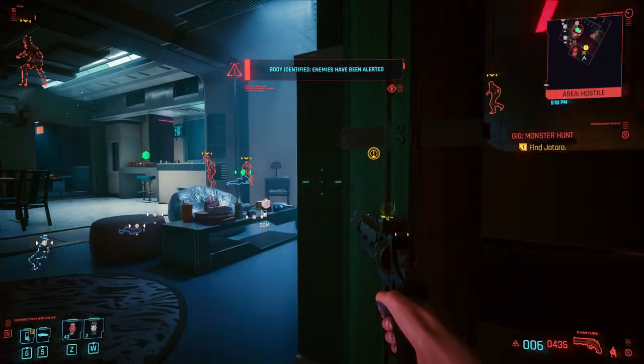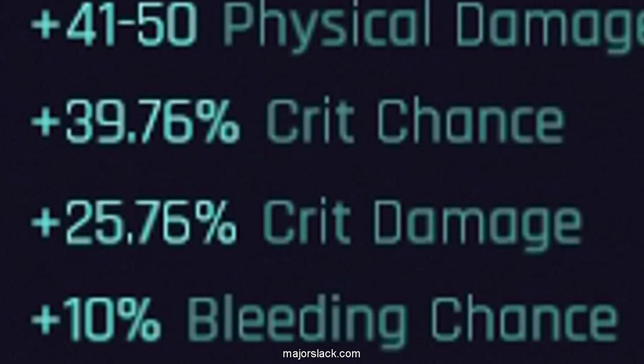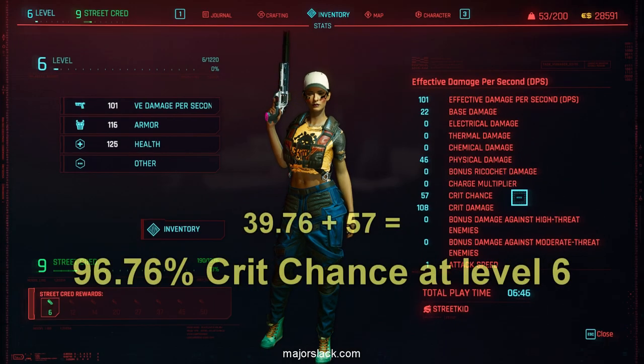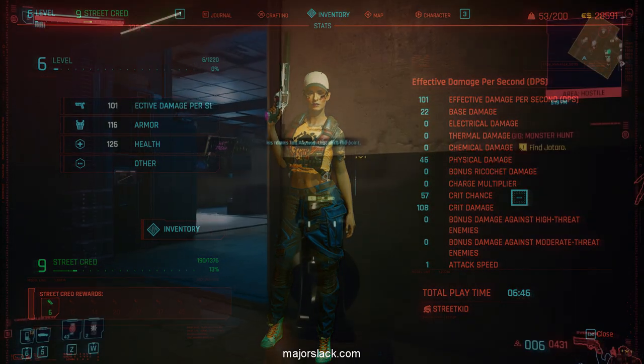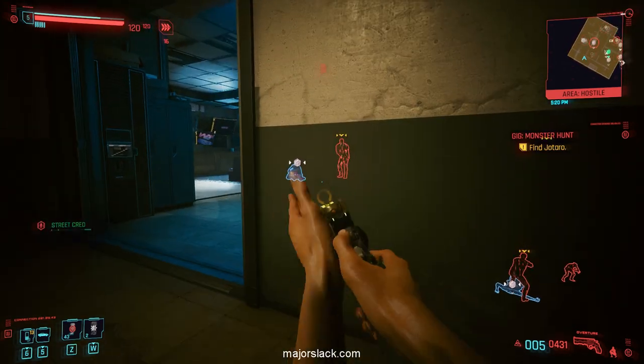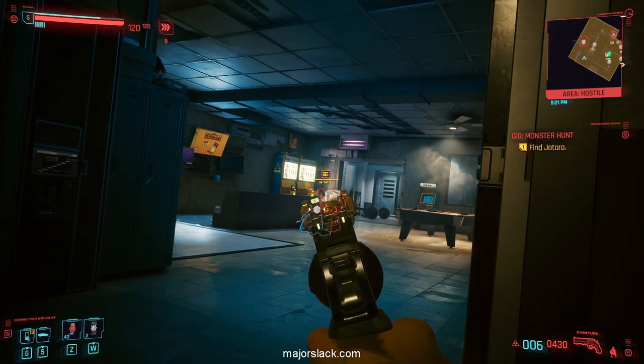My first priority was to reach 100% crit chance by level 6 — I'll explain why later. Here's my level 6 prototype stealth pistol build: she has 39.76% crit chance on her pistol and 57% crit chance in the stats screen, coming out to 96.76% crit chance — just a tad short of 100%, close enough for rock and roll. Practically every single shot she does is going to be a critical hit. I made crit chance a priority to make this walkthrough more console-friendly.